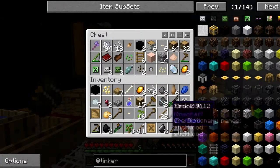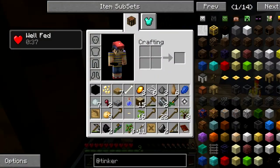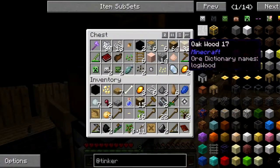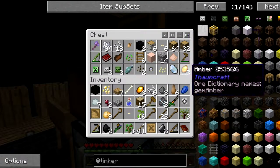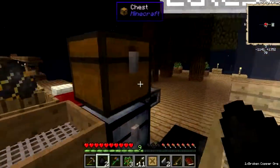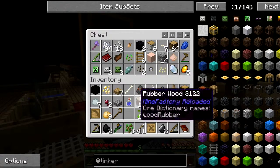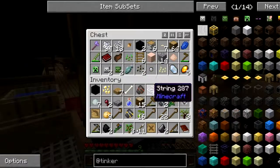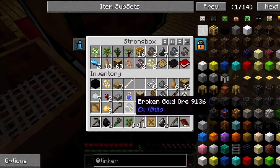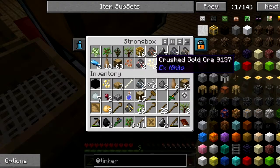I really need to make some room — no inventory space. Last time I tried to make a chest, that was a pain, but we need to do that. Gold! Look at all these different things I have that I can't combine.